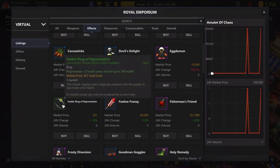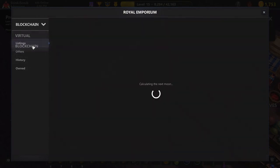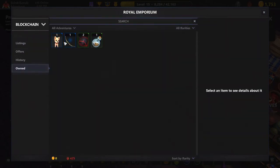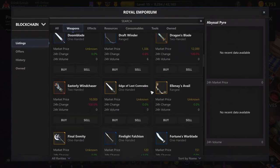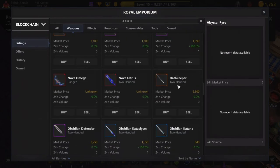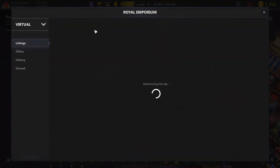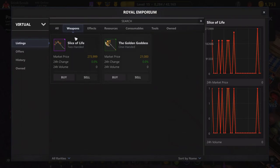The Feeble Ring of Rejuvenation is also available in the general store — it heals you up to 700 health and it doesn't disappear after you use it. While in here, you can also look at the blockchain items you own and see all the weapons. Weapons tend to be on the blockchain. As you can see, there are two weapons here for sale in gold, but they're crazy expensive.